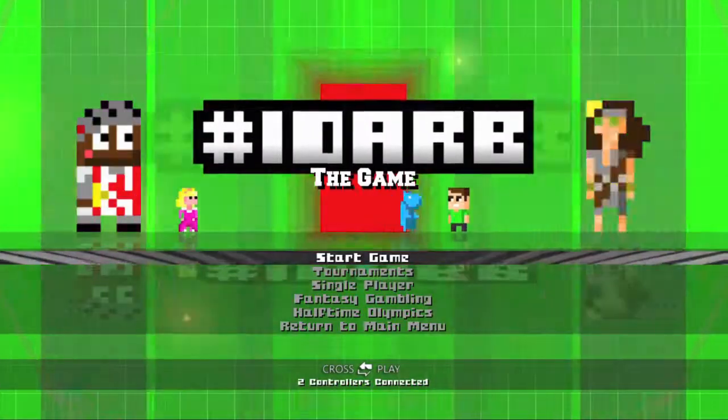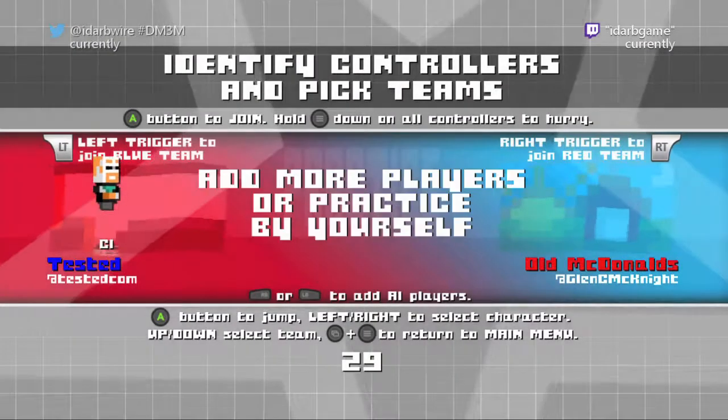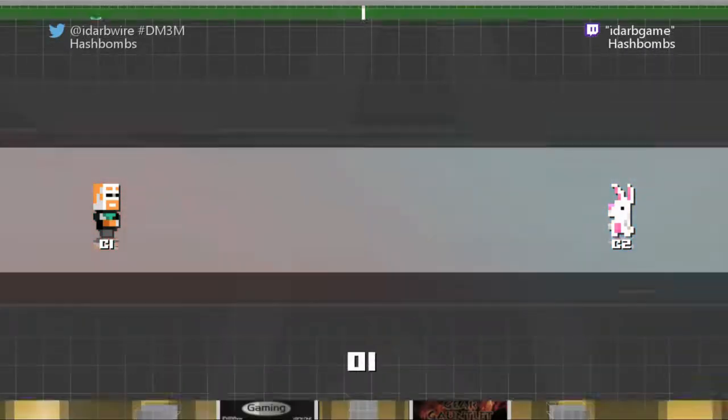This can be done in local with two controllers if you really want to. I recommend playing on the basic arena which is the first one. And what you want to do is start the game up. Just hold the start button to make the timer go faster.